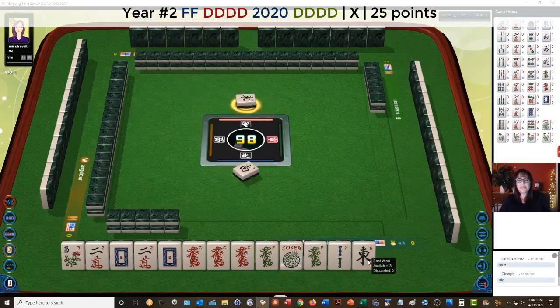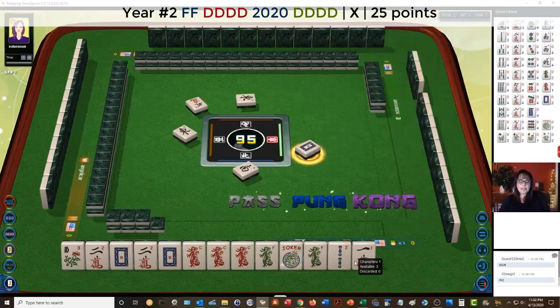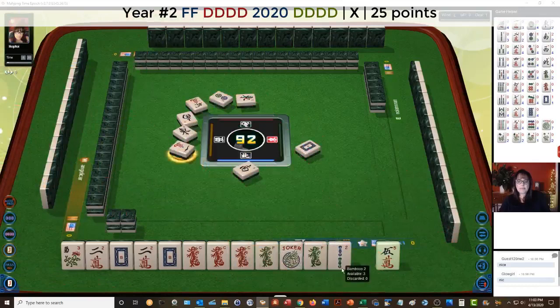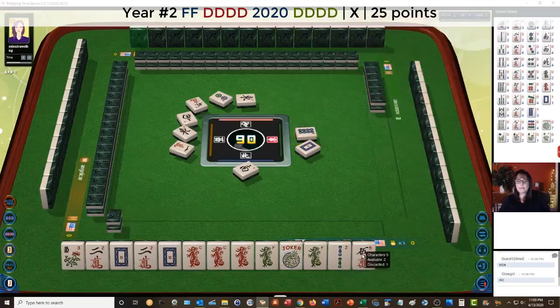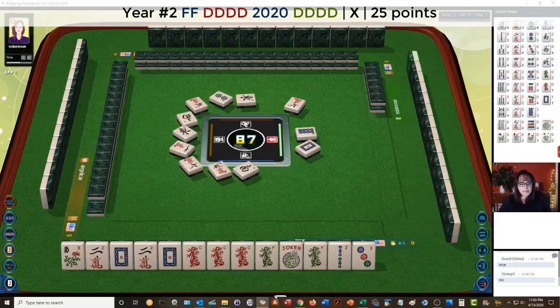We can Kong the dragons and be ready on a flower. We're 2 away from ready. We've got our year tiles — 2020. We're ready to Kong the dragons. All we need is a flower. It would be nice to draw a flower, because when you have multiple exposures, there's really very little that can be done to conceal what you're doing.